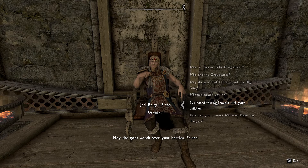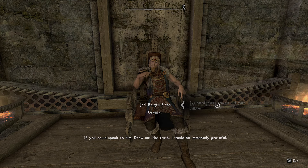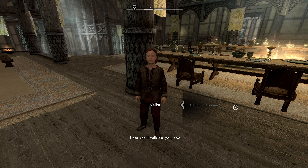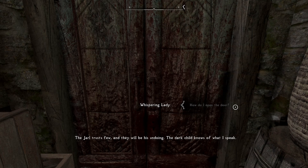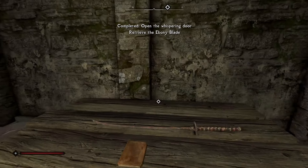Head on over to Dragonsreach and offer to help Balgruuf with his child. Nelkir will then tell you to speak to the Whispering Lady, who will ask you to help her open the door. You will then need to grab the key from either Balgruuf or Farangar. Head back to the door, unlock it, and you can loot the weapon.